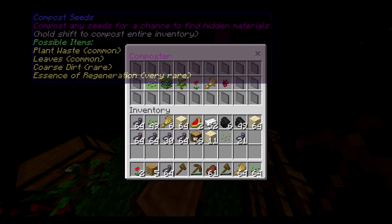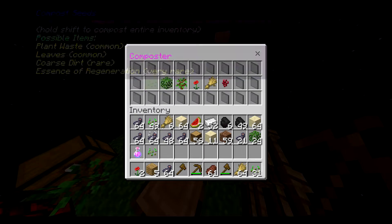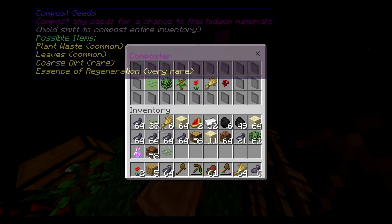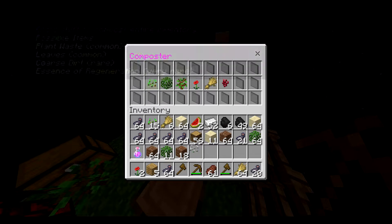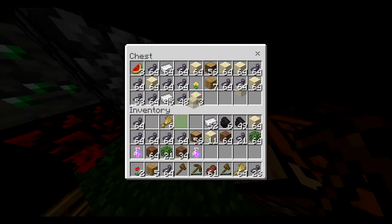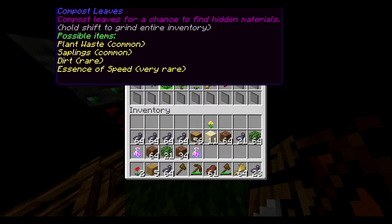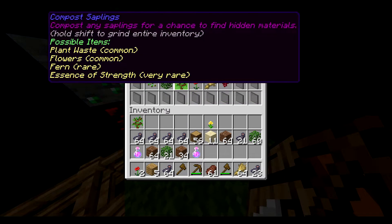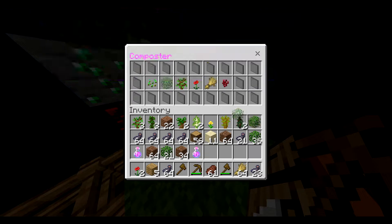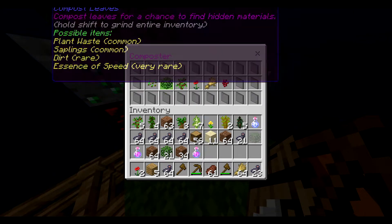We want Speed, which is the main custom potion and the main one we're going to look at. Let's get ourselves enough leaves. We've got so many seeds — let's see how much we can grind. Going to put some in a chest. Going back into compost — we got an Essential Speed potion. We can place it down or save it.